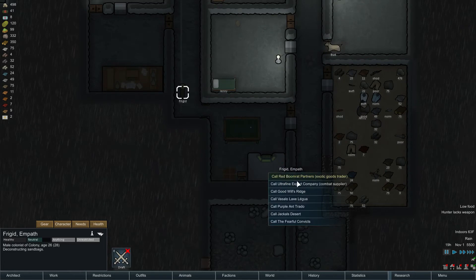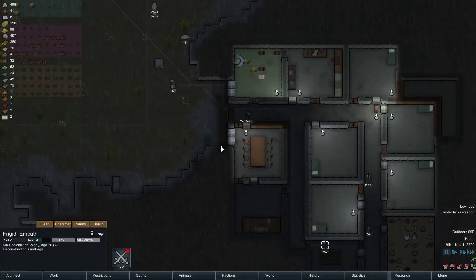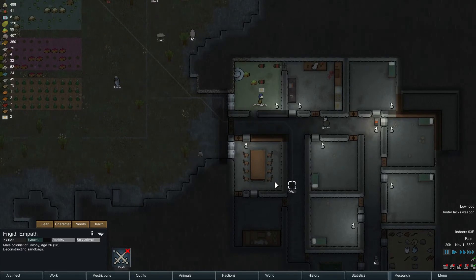Can't afford one. Next — Frigid combat supplier. We can kind of sell... maybe the plasteel knife? That'll give us a lot of stuff. And we're not using it, so sell that.